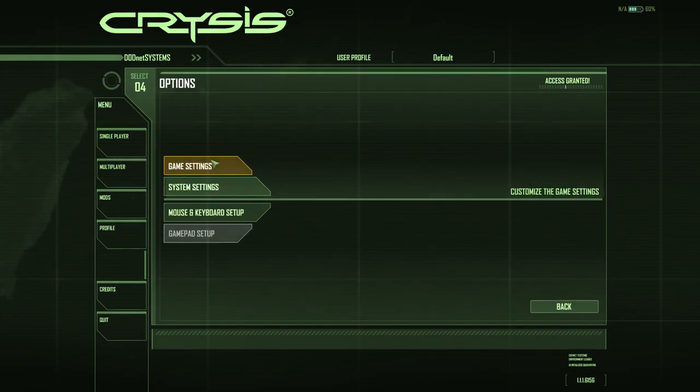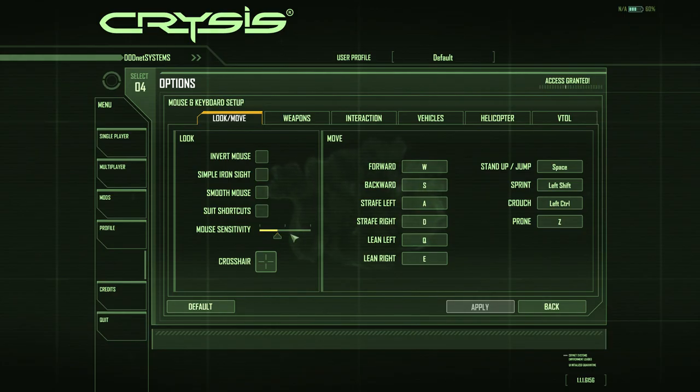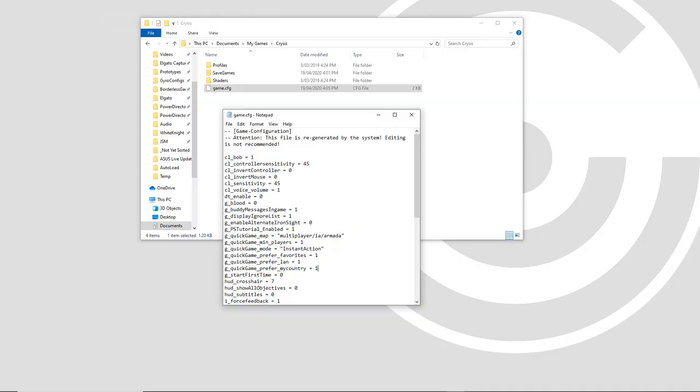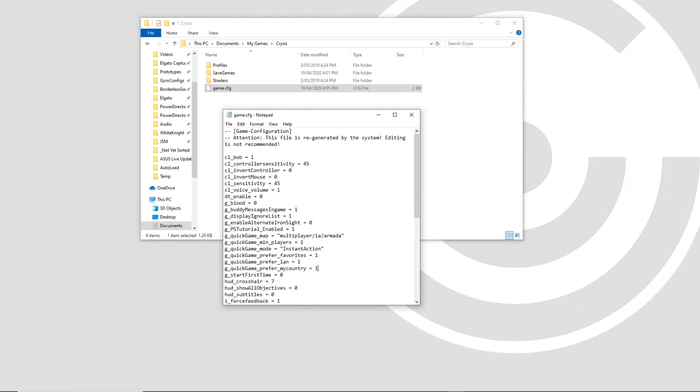But here's the first challenge Crysis presents: there's no number displayed next to the mouse sensitivity slider. But that's okay. Even if we can't see the number, it must be stored somewhere. Just go to Documents, My Games, Crysis, and open game.cfg in Notepad. There's our mouse sensitivity right there. In your Crysis settings for JoyShock Mapper, set in-game sensitivity to whatever value you see here, and then your flick stick will work the same as mine, and your gyro sensitivity settings will be real world values. Don't forget if you change your mouse sensitivity to check this value again and update your config.